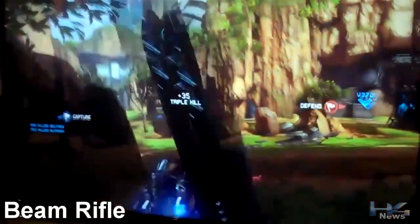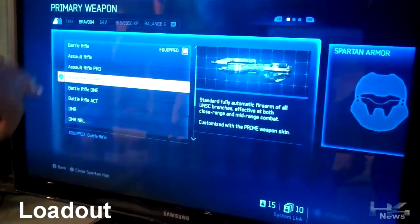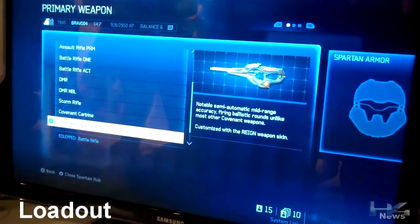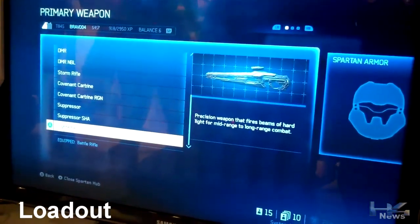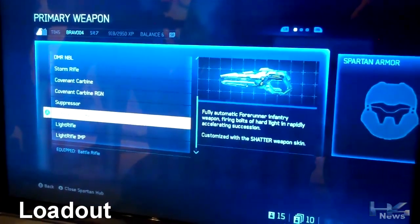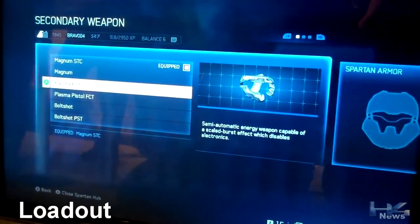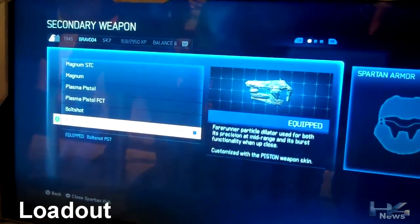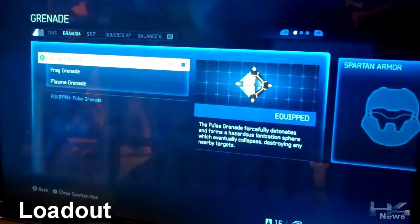My full triple kill. Primary weapon — we have a choice of battle rifle, assault rifle, and these are different skins: battle rifle skin, DMR, DMR skin, storm rifle, carbine, carbine skin, suppressor — brand new weapon, might choose that one — light rifle, oh my god, light rifle skin. Let's go! Suppressor. Secondary weapon: magnum with skin, closet pistol with skin, bolt shot — hello — with skin.